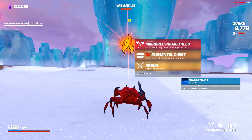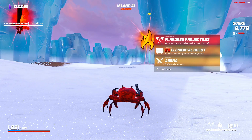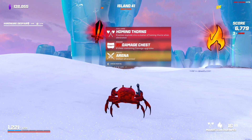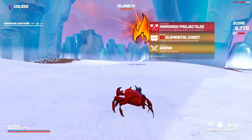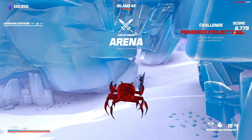This is a tough one — mirrored projectiles is actually tough, but I really want the elemental chests. Homing thorns is a joke. We'll go with mirrored projectiles; I just gotta be really careful not to get hit with my own stuff.